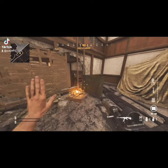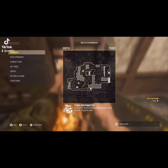Then you want to run into the ladder, pause, and if done correctly, it should make you start floating offwards like this.